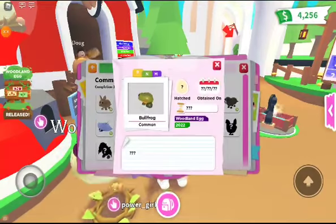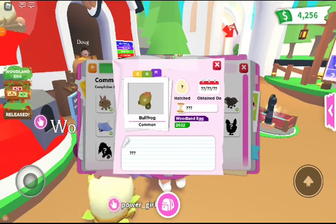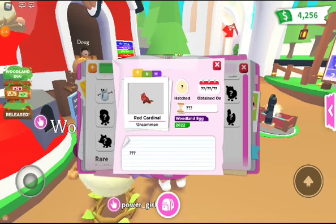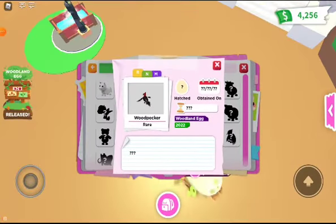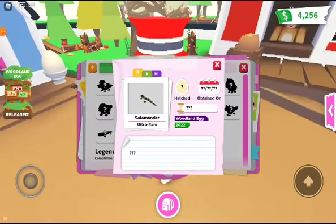Here in the journal we have a bullfrog — this is what it looks like normal, neon, and mega. Here we have a red cardinal — normal, neon, mega. Oh, I love these! This is a woodpecker — normal, neon, mega. I love woodpeckers!